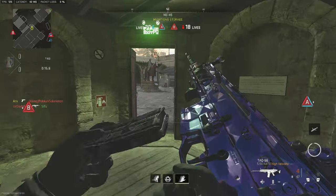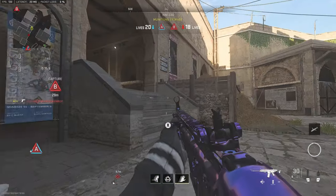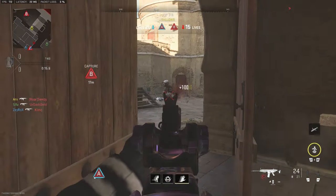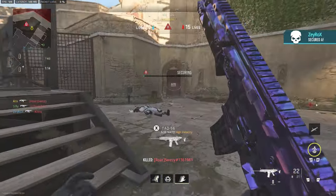Looking at my mini-map, there's nobody on the left side, so once again I'm just going to push through the right and see what we can do. We've already broken the setup, and this is very important — once the setup has been broken you have to make sure you keep up with the aggression.